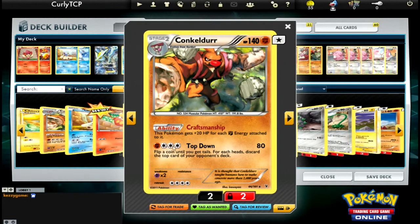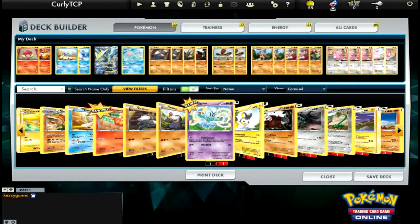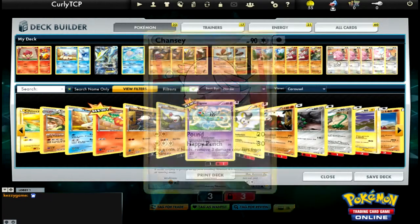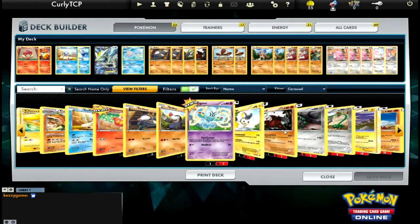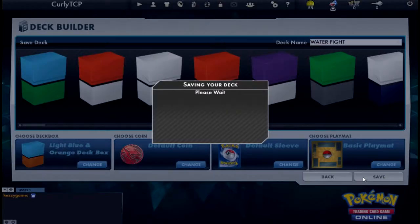If I keep adding energy to him, he has four, so he'll have like 220 HP. Then we've got the Chansey and Blissey trio. And apparently Chansey's a basic Pokemon. I'm just going to save it just in case I lose it.